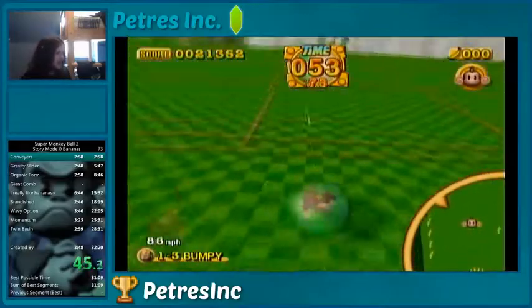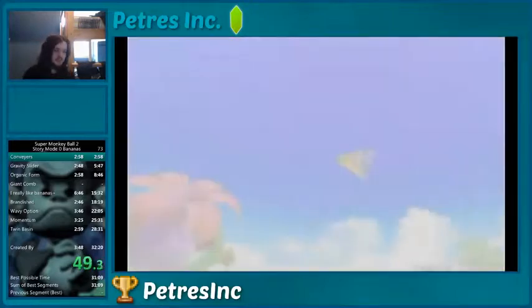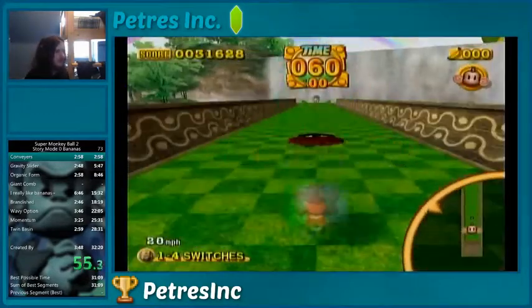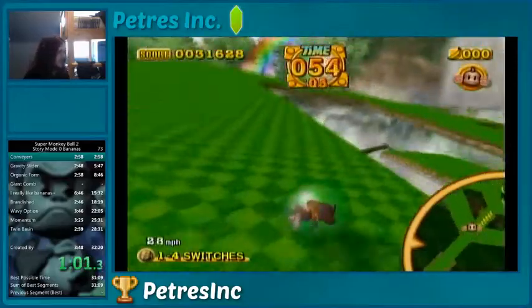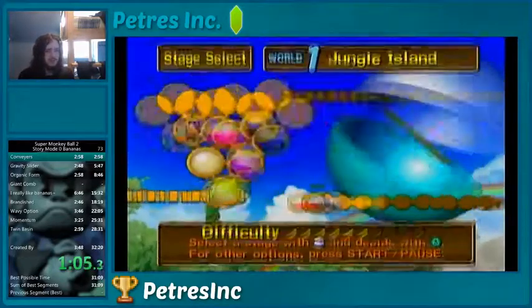You'll notice at the start of each stage I've done this thing where I move left and right, and this actually increases my ball's momentum, thanks to something called boosting. Basically, when you boost — such as frame boosting, where you move diagonally — you go faster, because when you're moving diagonally, you're picking up more momentum. And wall boosting, another type of frame boosting, uses the walls in every single stage as a sort of ramp in order to pick up more speed.